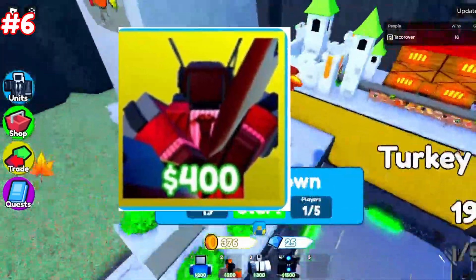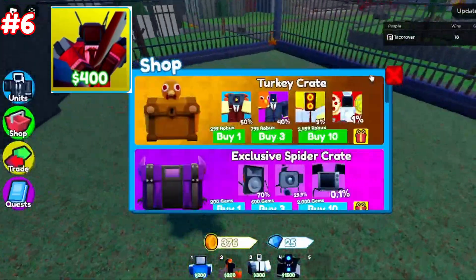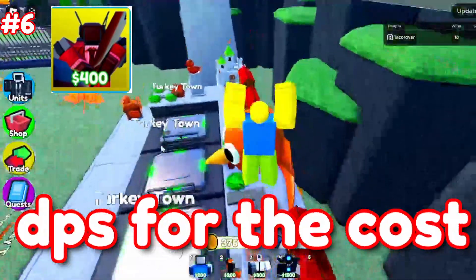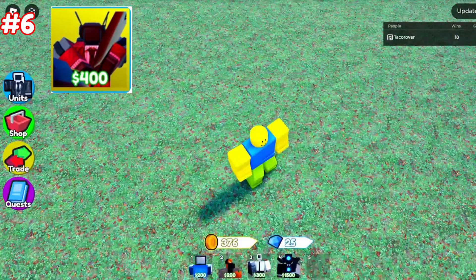At number six, we have the Sinister Cameraman as the 6th most valuable unit in the game. The Sinister is a lot like the Chef TV Man. It has good DPS for the cost and good range, and people like it because it's pretty hard to get. Pretty rare, good DPS — that's pretty self-explanatory.